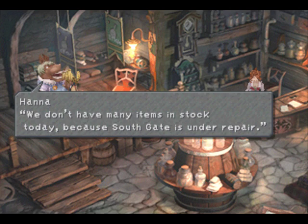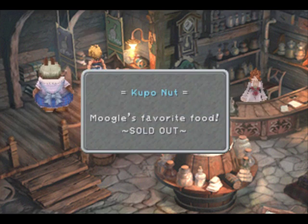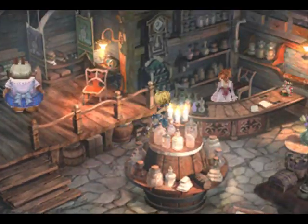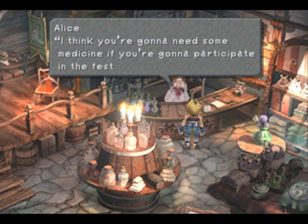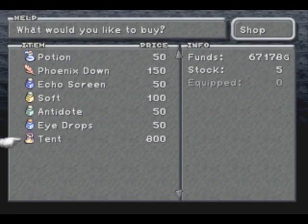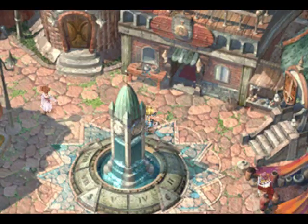It looks like they're planning on getting some new stuff. Oh, no more Koopa Nuts. Let's see what else they sell here. One thing I want to mention — never sell your old equipment. That's one thing I like about this game, because you never know if you're going to need an old piece of equipment to synthesize something later in the game.